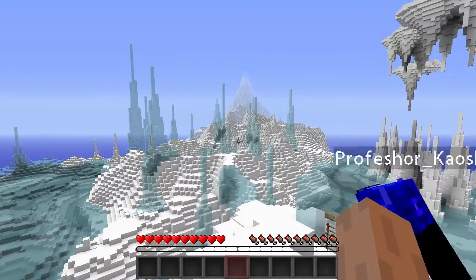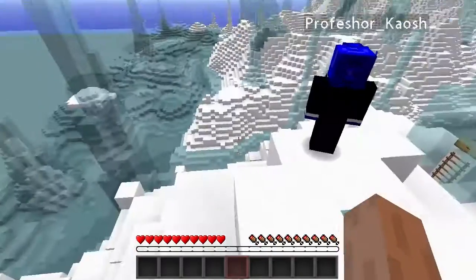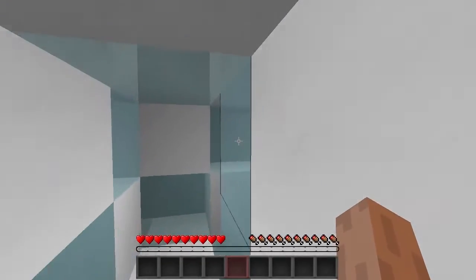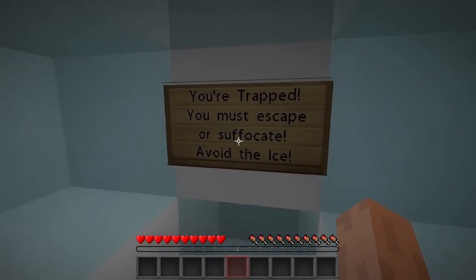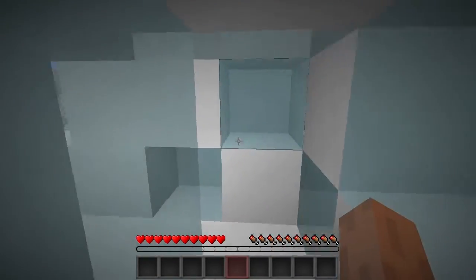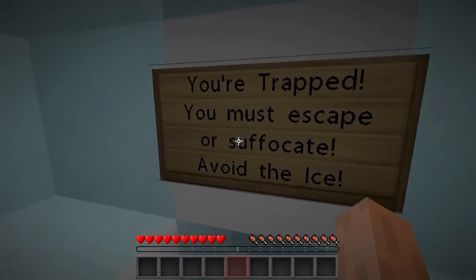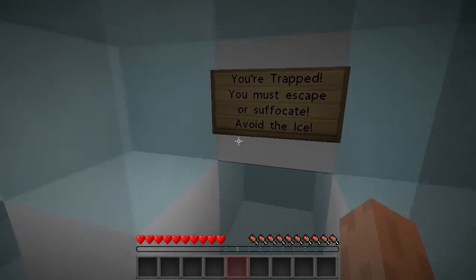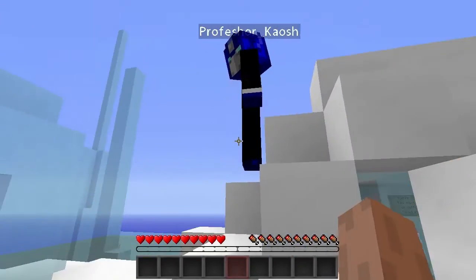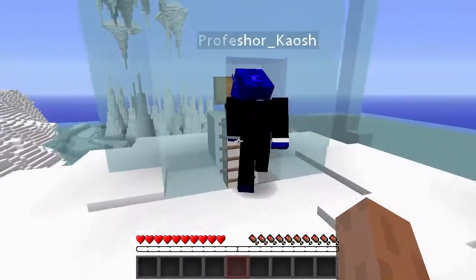We will take more of your suggestions, don't worry, we are looking at them. But for now we're going to be playing this crazy map. We started out trapped in an ice thing — there's a sign that says you're trapped, you must escape or suffocate, avoid the ice, and then you break out. This map is called Tranquil Nightmare, so let's just get to it — says start here, let's go!